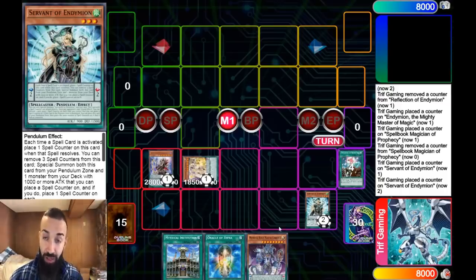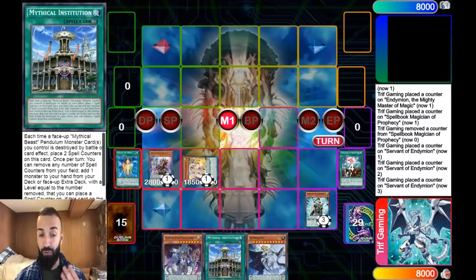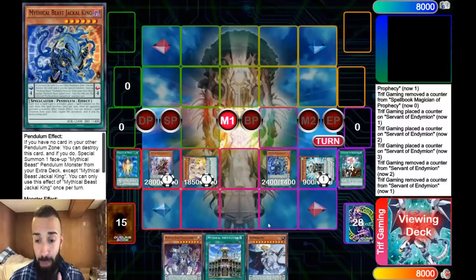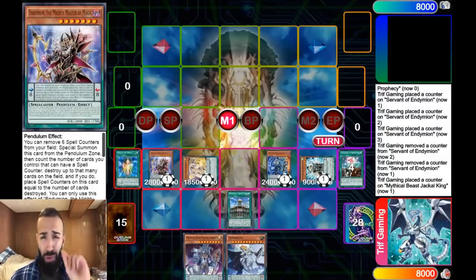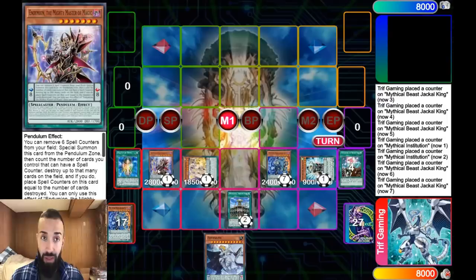The next smart play — you want to resolve the Servant to get it out of the scale so that Cerberus's effect and the Institution resolve by adding counters from both the Cerberus and the Jackal, getting free counters on the Institution. Our goal here is to put up as big a board as possible while protected from Nibiru with the Jackal. Keeping in mind that with Zephyrath, you cannot Pendulum Summon Mighty Masters because Zephyrath's scale will be scale 7 since you're sending Zephyr Nui — so you cannot even link away the Mighty Master. You have to play really smart around that.